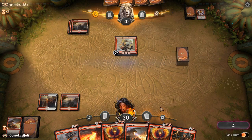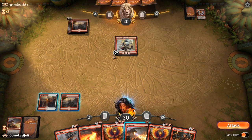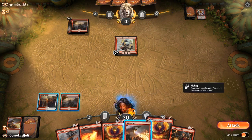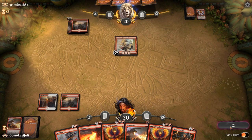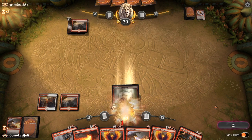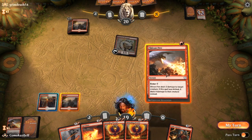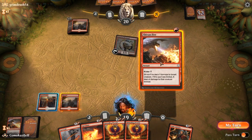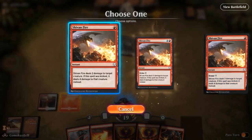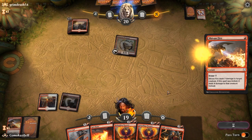Oh my goodness, this is not good at all. Alright, we're going to pull this off. Let's go ahead and let him swing in — I'm okay taking one point here and seeing what he has. Let's go ahead and chip and fire again. We have plenty of removal in hand for anything else they've got. Everything else is pretty good against their deck. Probably the only thing I would like it for is if they have a Rekindling Phoenix.